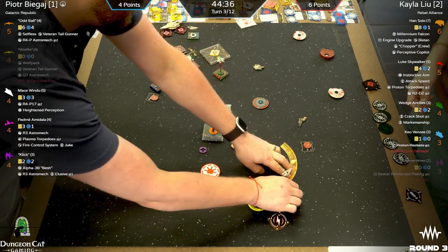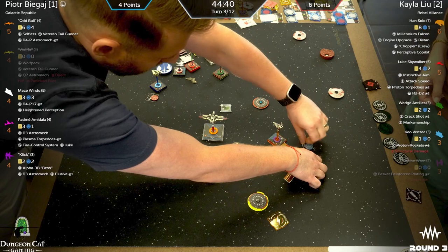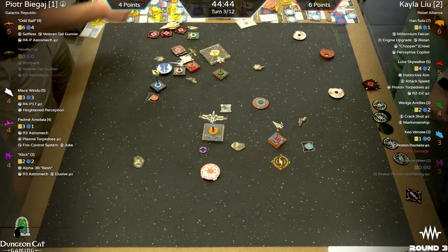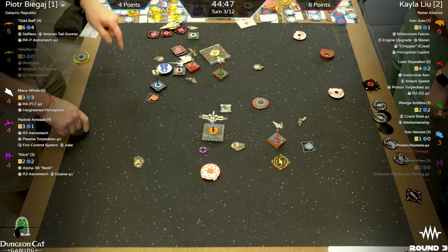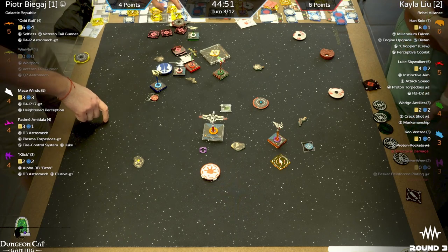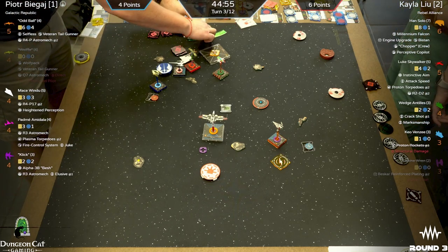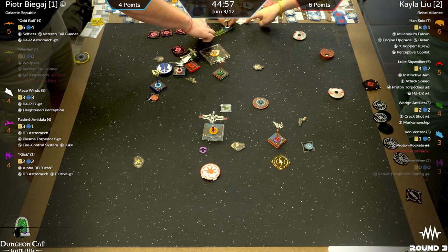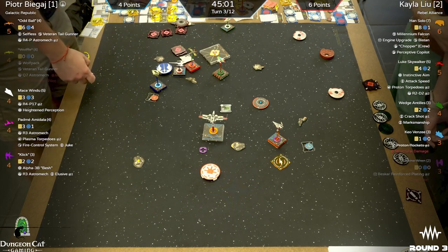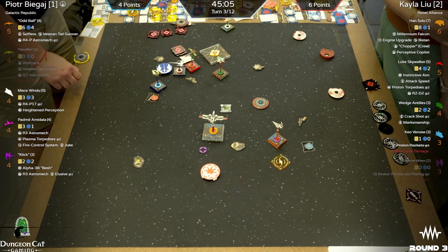Up to 871 followers — appreciate it guys. We're 12 subs away from our goal of 80 for our objective tokens and scenario die giveaway. I think we can get there. Keo flipped the scramble token.